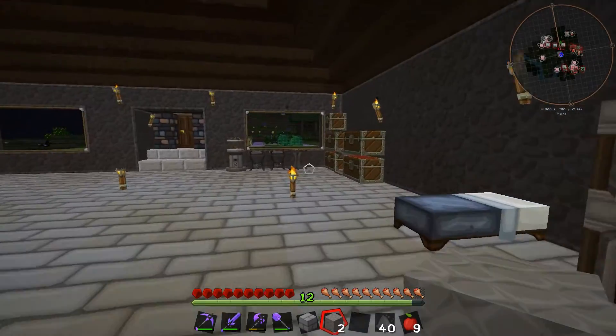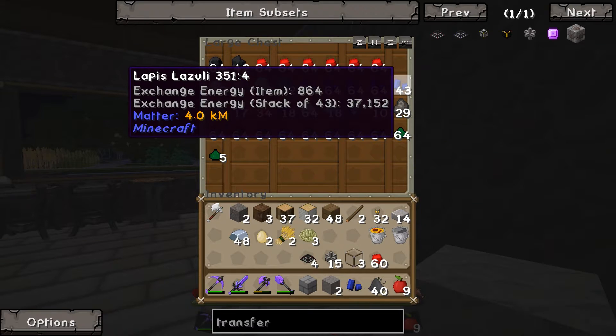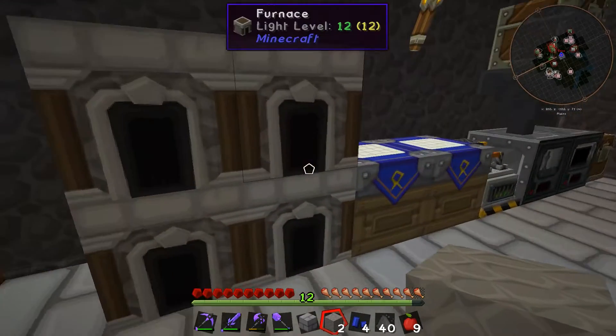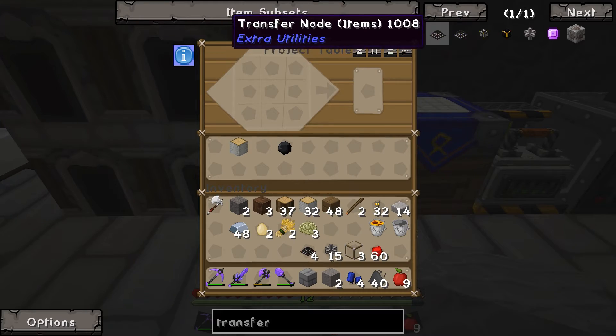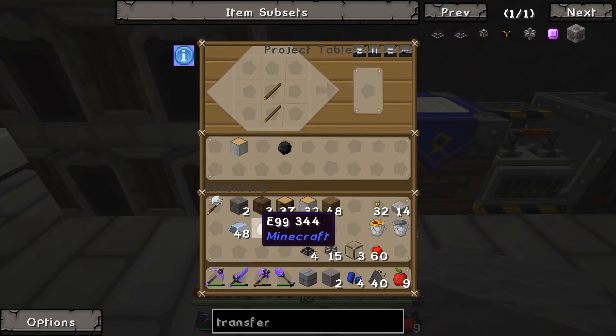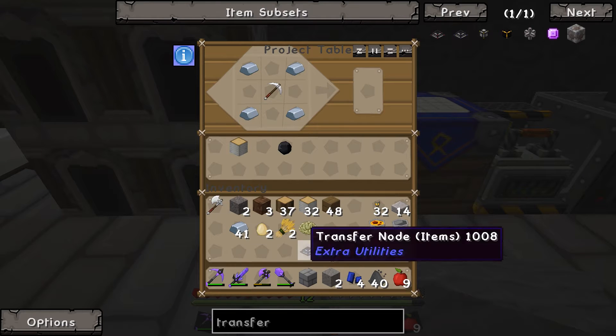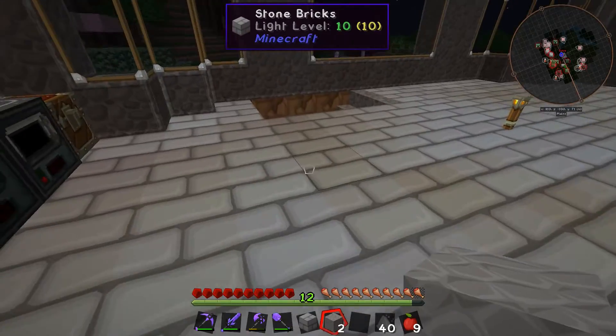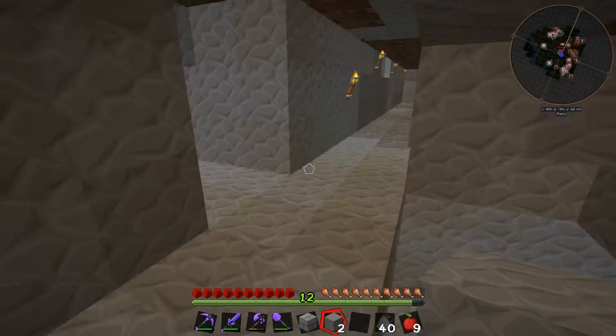Next we're going to need some lapis, which is actually worth a lot in Equivalent Exchange, so this gets a bit expensive — but it's really going to be helpful. We need a World Interaction Upgrade. The recipe is: iron pick, iron in the four corners, and lapis across the middle — or was it the other way around? Yes, it's the other way around, like so.